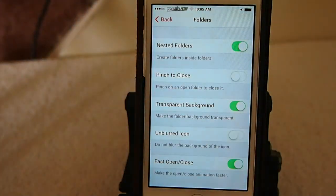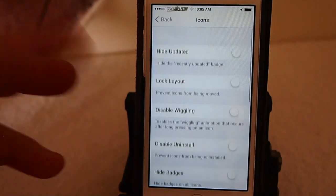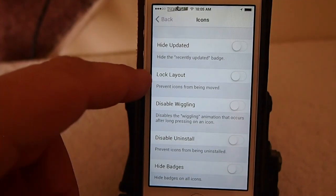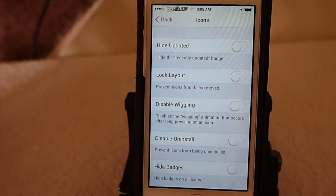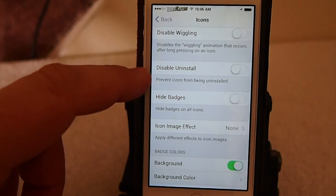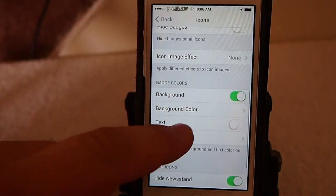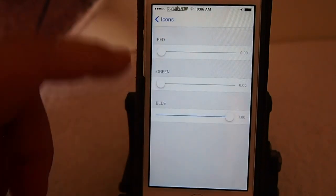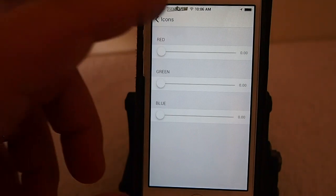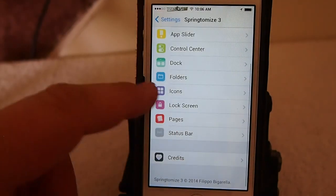This is going to eliminate the need to have all those different tweaks. You can change your icons on the screen — whether or not you want to hide updates. You can lock your layout, which I really like because icons do have the tendency to get into wiggle mode on their own. I've had mine get moved around, but you can disable wiggle mode in here. You can disable the uninstall option, hide badges, and add icon images. You can change badge colors — I've changed mine to blue. You can change the text color of the labels under each icon, hide Newsstand, and even hide the Springtomize app icon from the springboard.